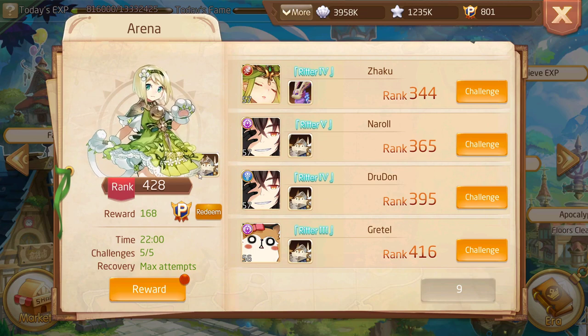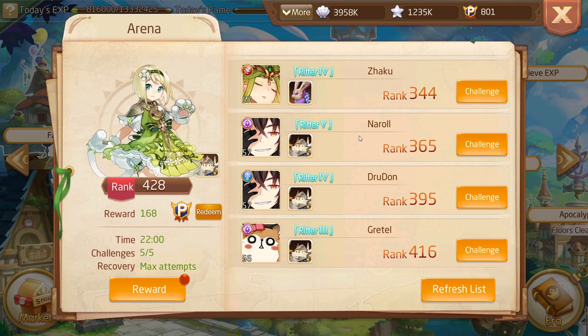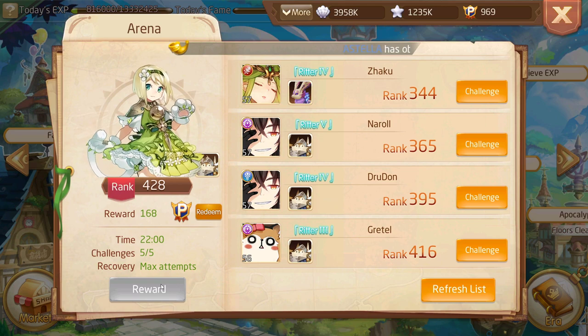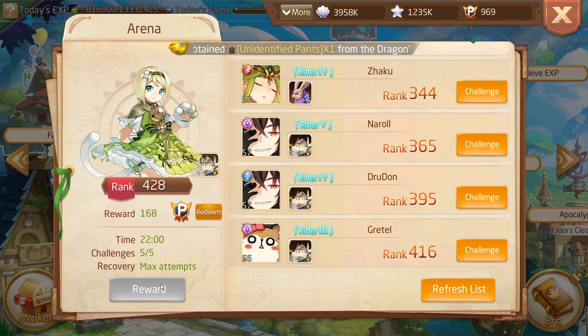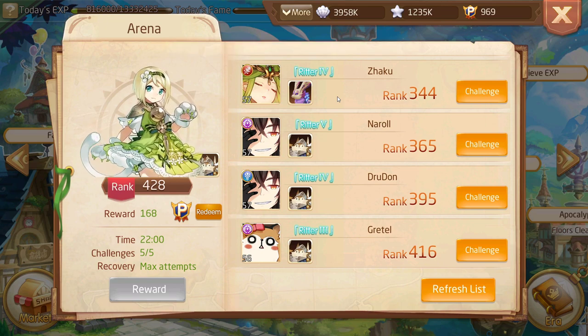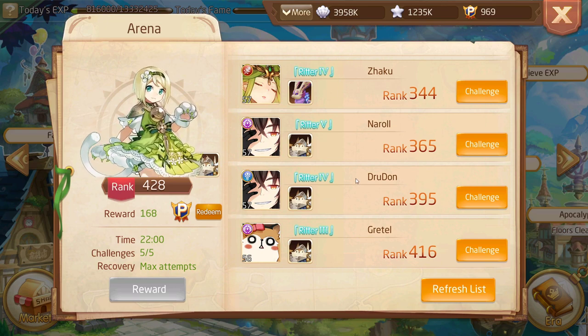The arena is really fun — it's basically PvP against other players' avatars. The computer controls your opponent's character and you go one-on-one, either manually or automatically. It becomes a contest of who has better gear. One thing I find is the AI tends to use its biggest moves right at the start, so if you can avoid those then enable auto mode and you might win, depending on the power difference.